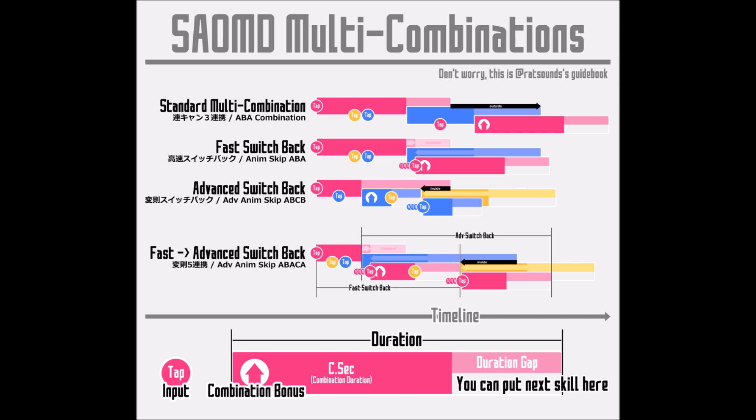Number one, we start off with an A, B, A — we need to do a 5-star to 6-star to 5-star combination so that there's a very long duration difference between the 6-star and 5-star. After that, it's possible to chain a C, and then if you tap A right after C comes out, A will override C — that's a bug. To sum it up, we do an A, B, A switch, combined with the basic animation skip A, B, C, B, and it becomes the A, B, A, C, A — which is basically two animation skips.